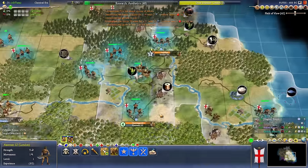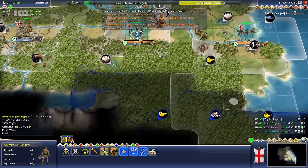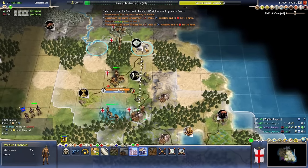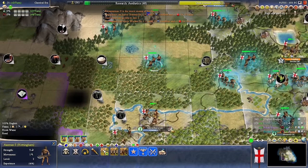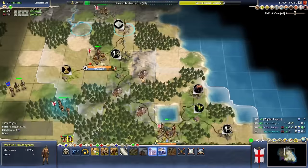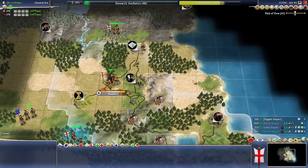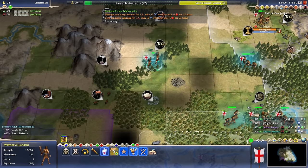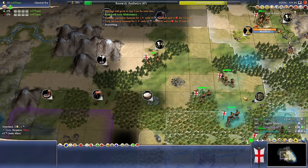Maybe we can just overwhelm them with raw numbers. Let's make Hastings our rally point — all you guys head down to Hastings. I'll give you the City Raider promotion, because we're going to want a lot of units with that promotion later on. If we can get our iron, we can build swordsmen, which will do fairly well.